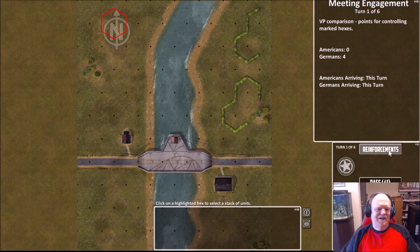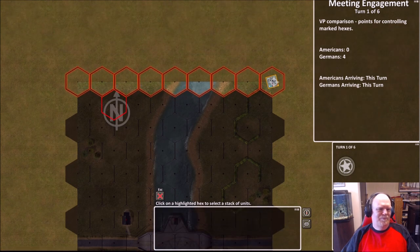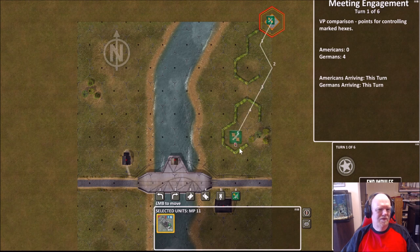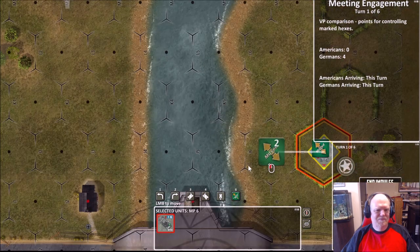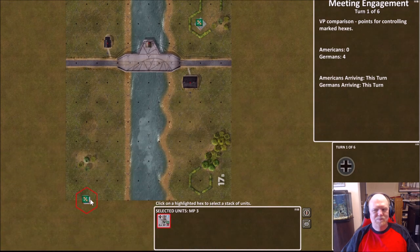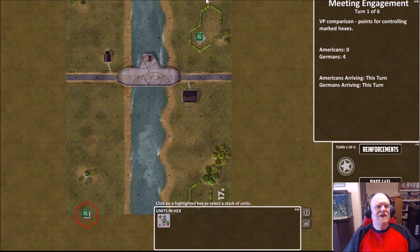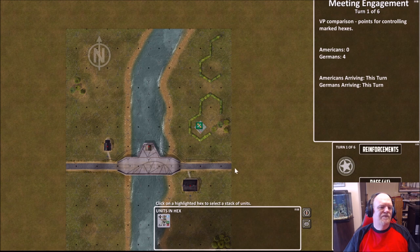It plays out just like a normal Lock and Load Tactical scenario — meeting engagement, my reinforcements come on, I click what I want. The Germans are going to be coming on down here, and you just play it through. You can come up with your own scenarios for whatever meeting engagement or attack-defense you want, and you can do little campaign games — anywhere from three to nine victories long. It's just something a little bit extra for you to mess around and play with.